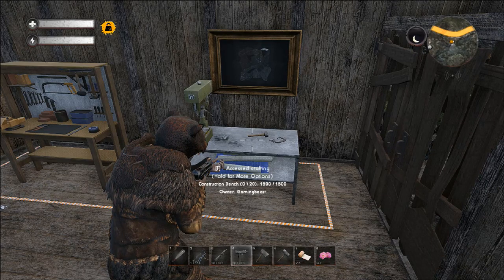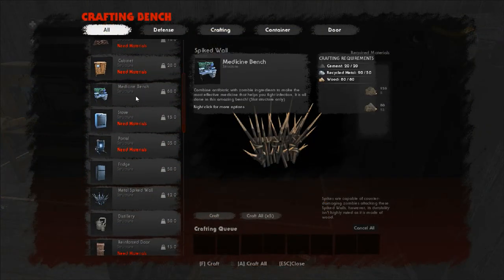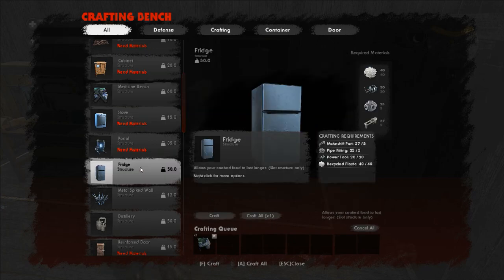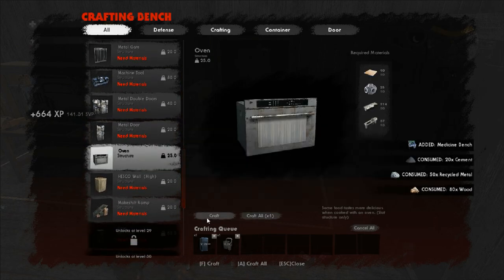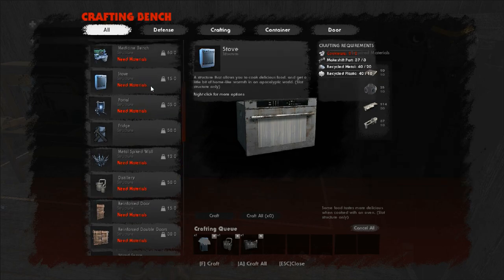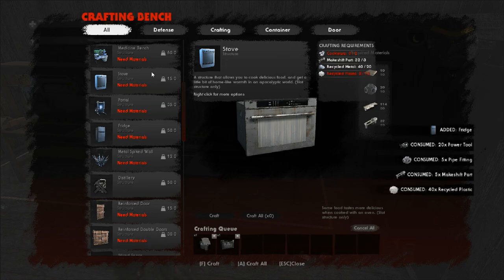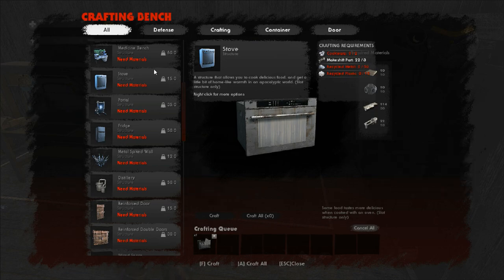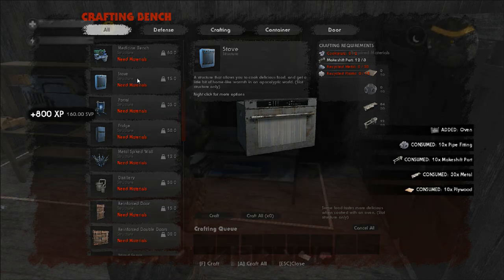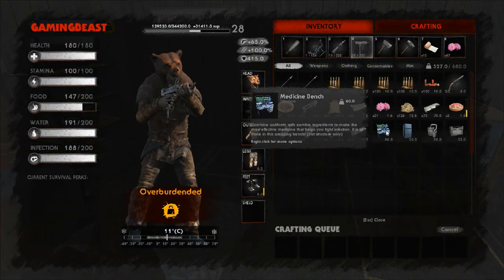To start out, we're going to be making a medicine bench today - that's the first one. We're also going to make the fridge, the distillery, and last but not least the oven. We're going to skip the stove because everything we can make on the stove we can make in the oven, so I don't see a point having it. It might be different if we could start crafting on a bench and not have to stay there, maybe use both for volume at once, but I don't think there's a need for it.